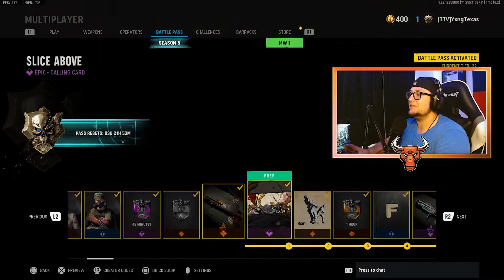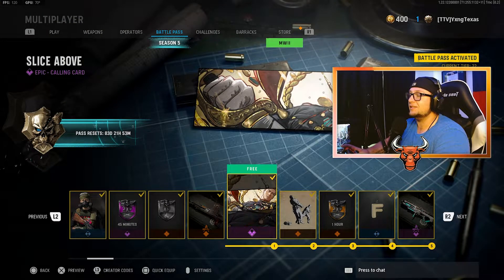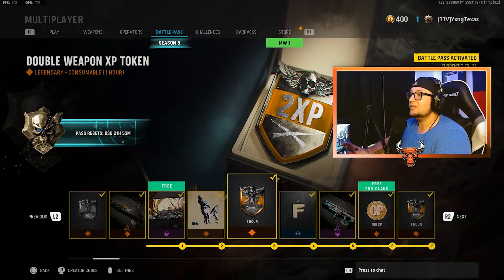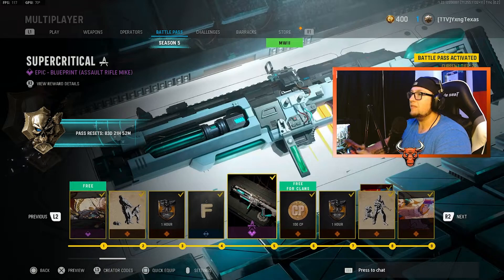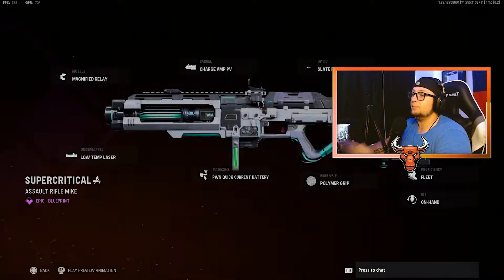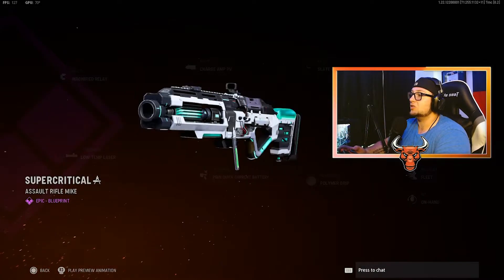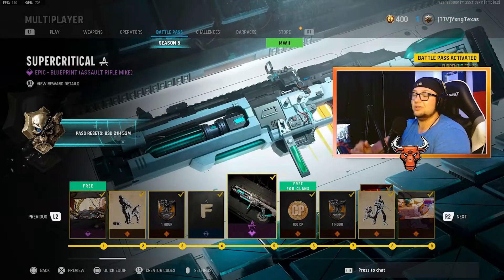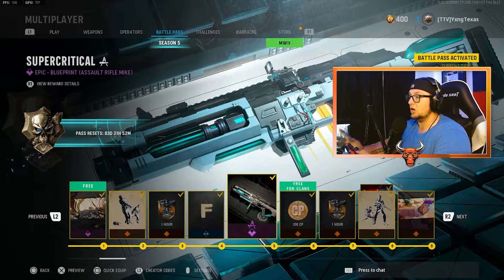Starting us off at tier 1 is a free tier with the Slice Above Calling Card. Moving on, we have the Bada Boom Legendary Operator Finishing Move. Double Weapon XP for an hour. The Golden F Charm. The Super Critical Blueprint for an Assault Rifle — this is actually the brand new EX-1 Assault Rifle, an Energy Rifle, and this is at tier 5. So you actually get this blueprint before you get the stock weapon.